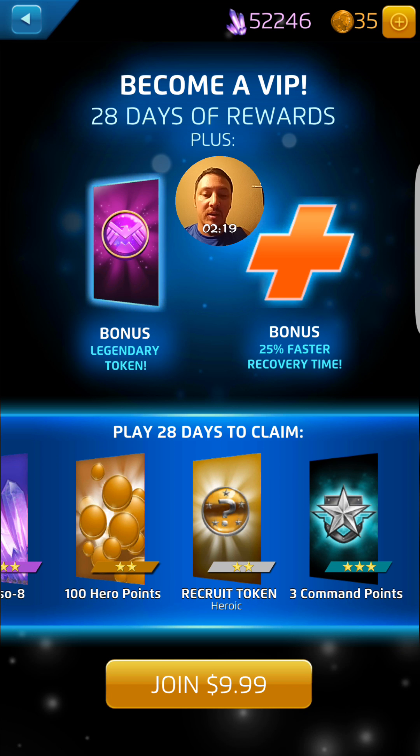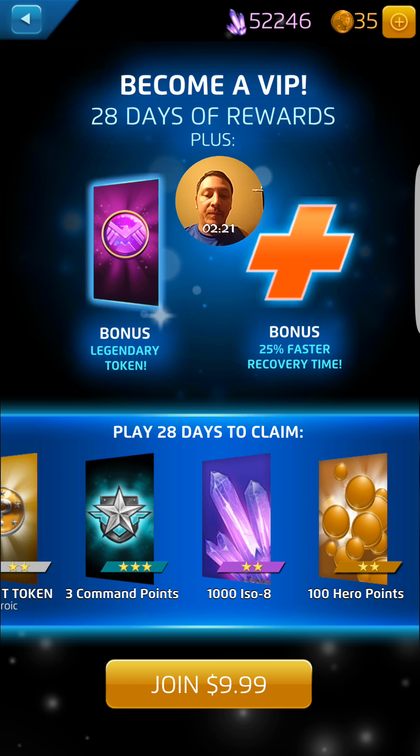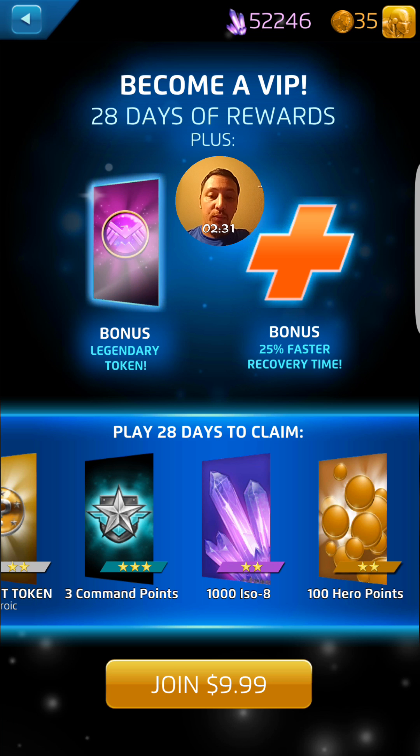100 hero points are pretty consistent throughout. So all in all, in 28 days there will be a total of 10,000 ISO-8, which is the purple currency for the game, 700 hero points, which you can use towards card packs, an extra roster slot, etc.